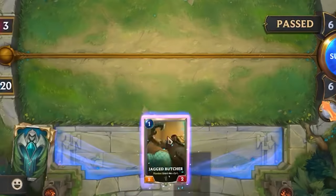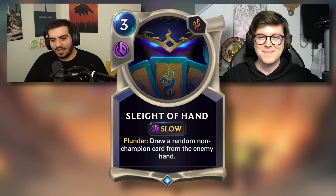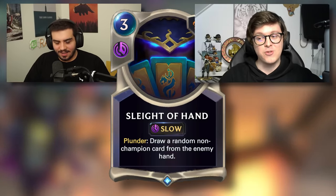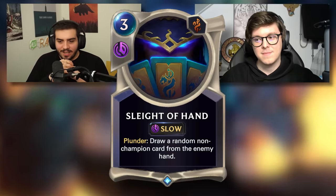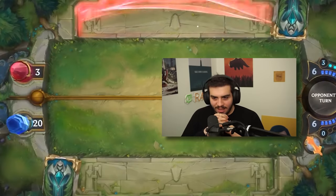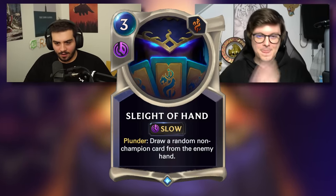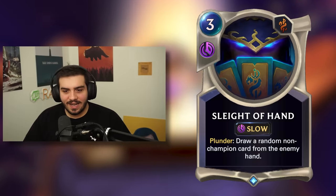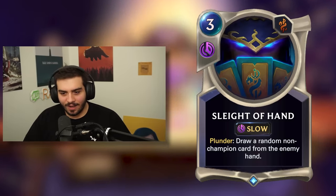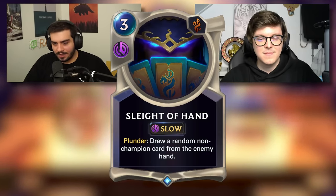Sleight of Hand. What does Plunder mean? Plunder means this effect is active if you have damaged the enemy nexus this turn. So you get to take the card from their hand? You don't get to choose — you get a random one, but you do take the card from their hand. Dealing damage to the enemy nexus before you play a slow spell. In Hearthstone, getting a random card from your opponent's hand is often not good enough because you're building a deck to utilize that card efficiently. And if my deck is not the same archetype or can't utilize that card, it's usually garbage. So I'm gonna go with this card is probably about average, maybe a little bit more on the weaker side. It's really bad. It's never seen play.